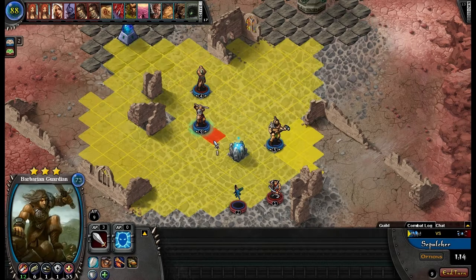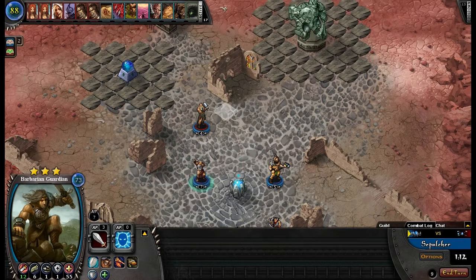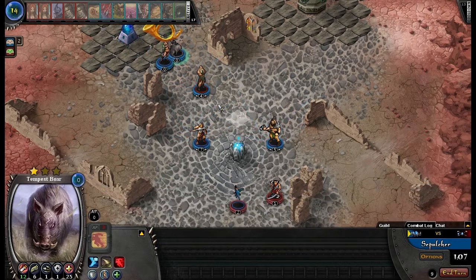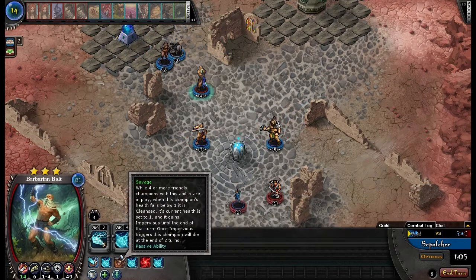Just gonna move around a little bit, don't really worry about it yet. I'm gonna go ahead and put out a Huntress, so now everybody basically has Savage — Perseverance.